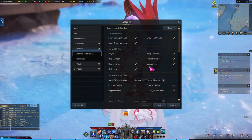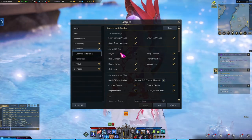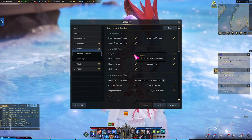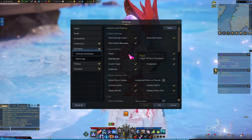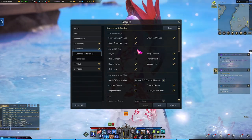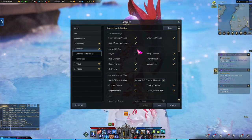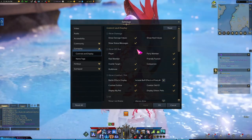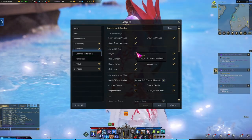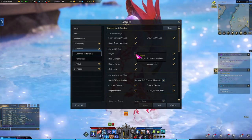As you can see here, I ticked off player and raid member for show HP bar. For player, it's really going to be a person by person basis, because what this does is it'll put an HP bar on top of your character. I feel that's a little bit of clutter. I don't really need to see it because I have the HP bar on the bottom, and also if I get low, the screen will turn red and play the heartbeat sound for me. So that's why I turn it off, but you might want to keep it on — it's really preference.